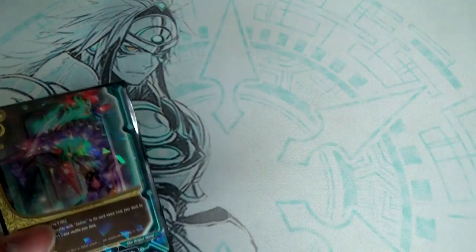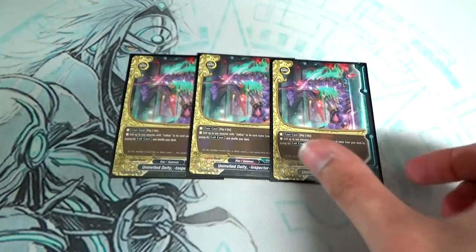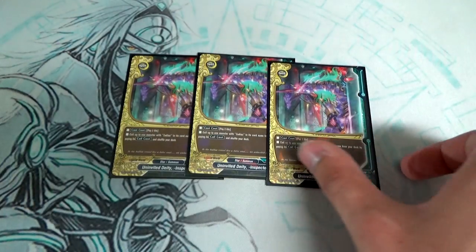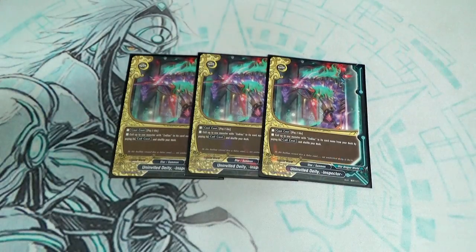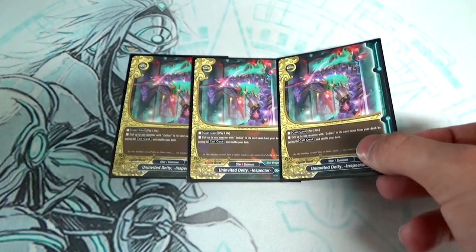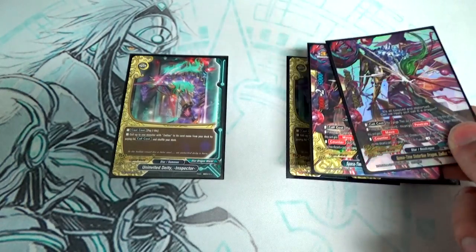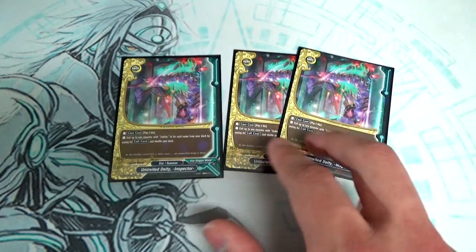Because I didn't get my Zodiac ifs in time for the tournament, I ran 3 copies of Uninvited Deity and Spectre. If you don't see a Zodiac, your deck breaks — the whole deck revolves around Zodiac. This spell lets you pay 2 life to search your deck for a Zodiac and call it paying its call cost. The 2 life cost isn't a big deal because you can heal with Illusion of the Void Deity and Divine Guidance. Going forward I'll take two out and put in more ifs, but I'd probably still keep one Inspector for searching any Zodiac for a specific matchup and deck thinning.